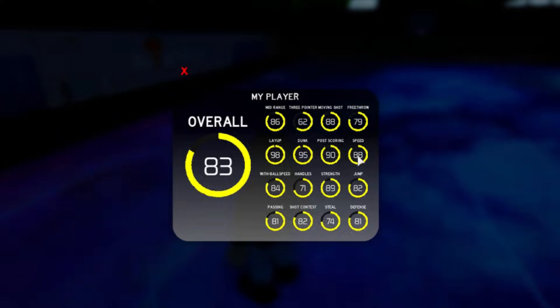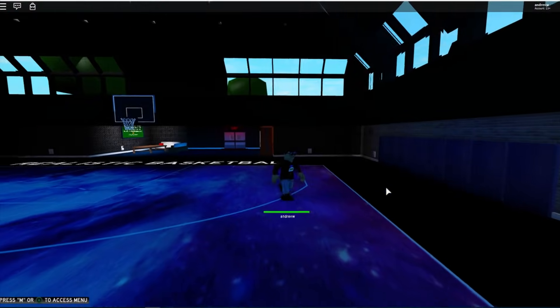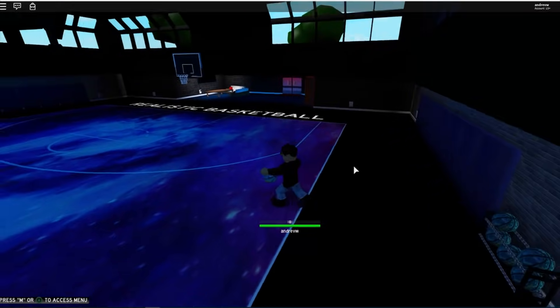88 speed — that is so high for a center, for triple speed. 71 handles, which means you can do every single move apart from crossovers and combo moves, so you can do through the legs, behind the back, spin, and also the momentum dribble which is just insane. 89 strength, 82 jump, 81 passing, 82 shot contest. Post scorer is good. 74 steal is kind of irrelevant because you don't really need a high steal stat to be good — you just need to time it right. And 81 defense.